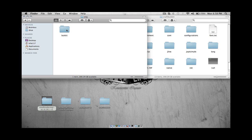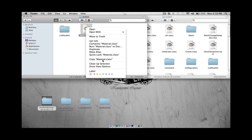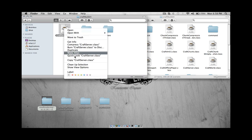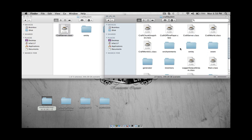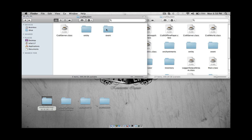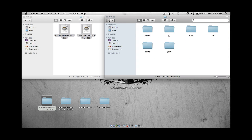Now go to Org, Bucket, Org, Bucket. Copy Mineral Class in first, then look for CraftBucket, open up CraftBucket, and copy CraftServer in. Now look for Entry and Tiny, whatever it's called, and copy that in. And Event — copy and paste, replace. Okay, now we're done with ModLoaderMP. That's the hardest one.